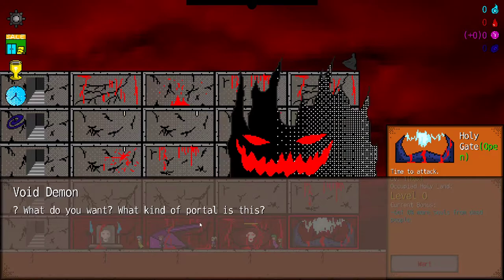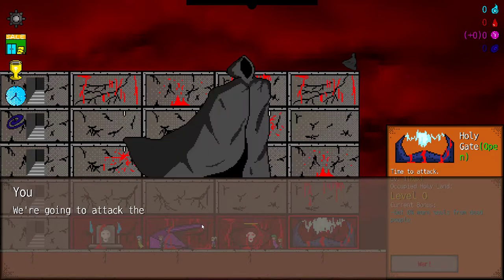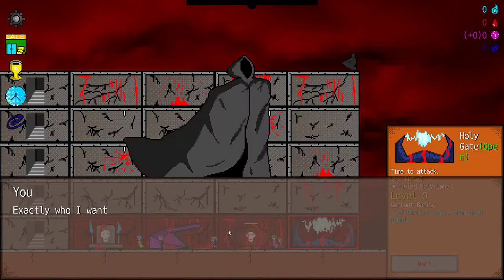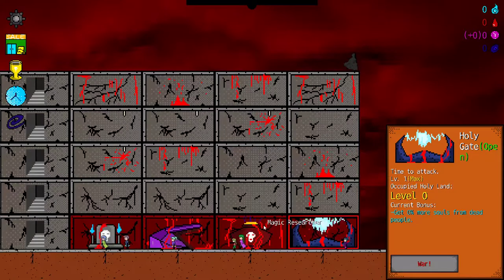Oh, it's me. What kind of portal is this? We're going to attack the Holy Land of Heaven and kill the Saint Lord Reborn. Are you out of your mind? That is the all-powerful God. Exactly who I want to defeat. Okay. Oh, we're not strong enough to kill him yet, apparently.